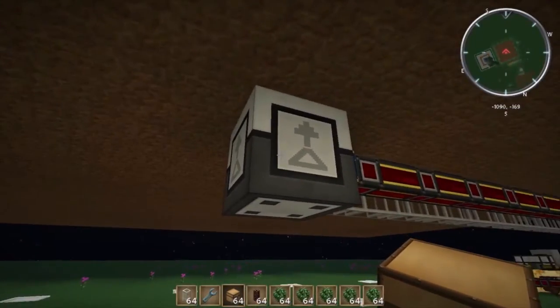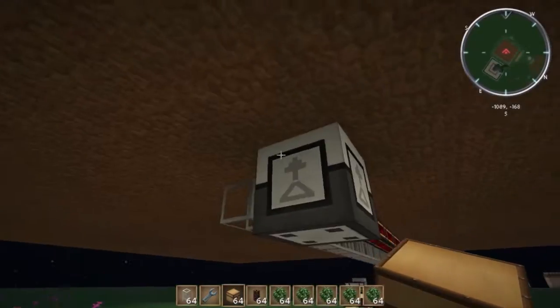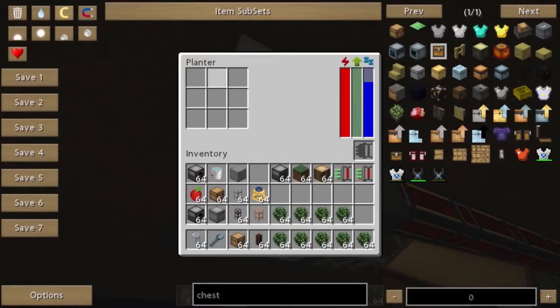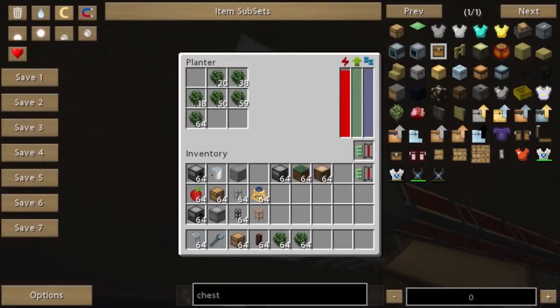To start off, you're going to need to place your planter. Under the area where the trees will grow, it needs to be dead center. Inside the UI, you need to put your upgrade module in there if you choose to use one, and then get the saplings you want to use and start putting them into the slots — that one, that one, that one, that one, and that one.